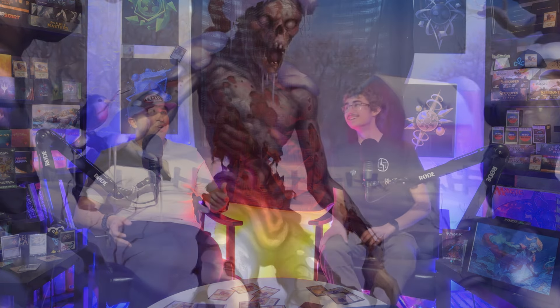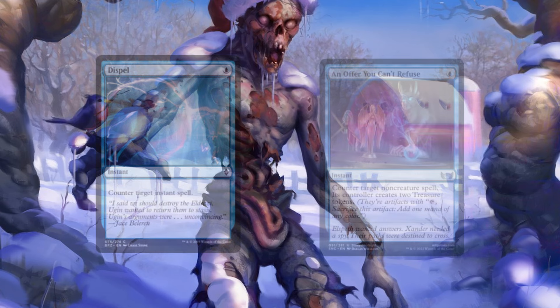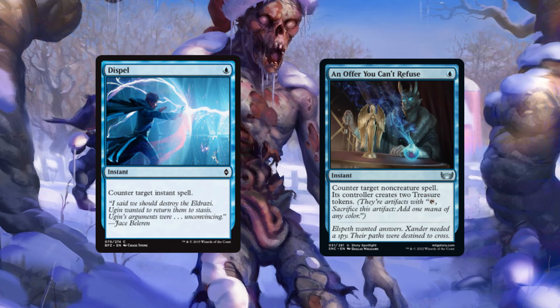We can disagree on small differences. I run a spell and you run An Offer You Can't Refuse. Mine is more broad versus yours being more defensive — that spell can only interact with instants and sorceries, while An Offer You Can't Refuse gives opponents treasures but hits any non-creature spell. So there are very minute differences in our deck lists, which I think is actually kind of cool.